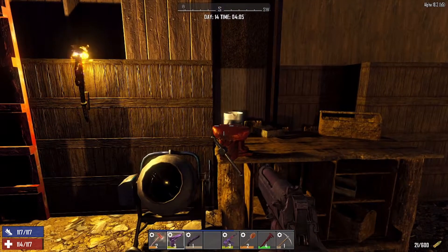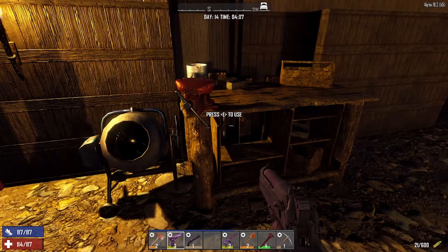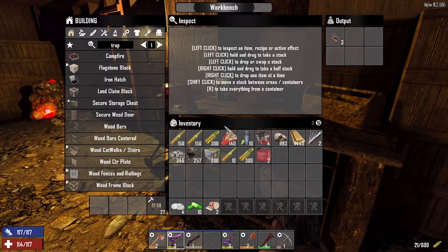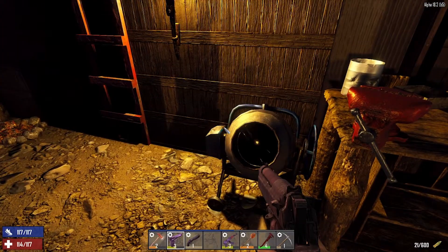What's up guys, Foamel here. Welcome to day 14, the day right before horde night — horde day, however you want to look at it. In here we have 30 iron spikes prepping for the horde cave.